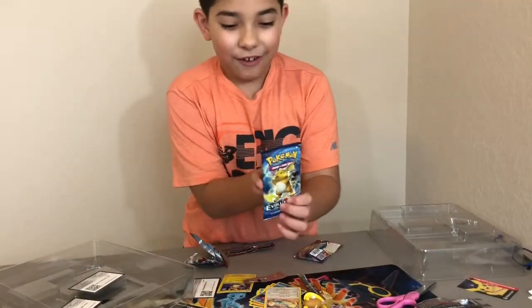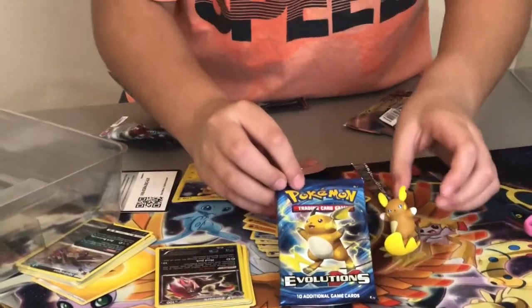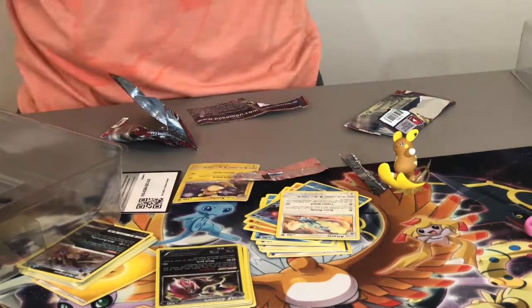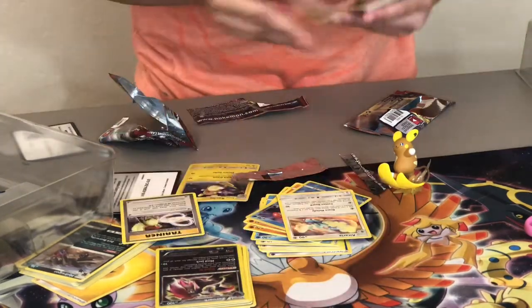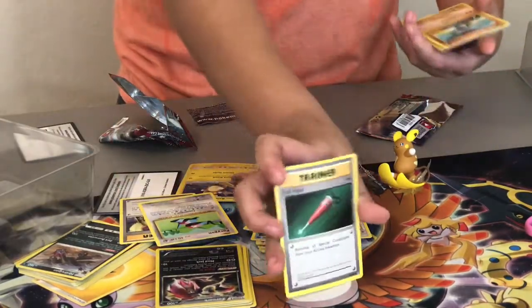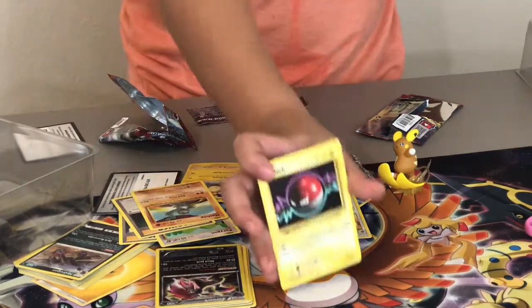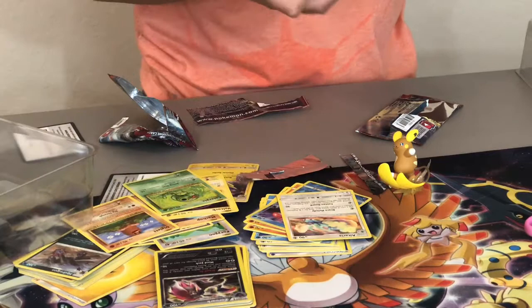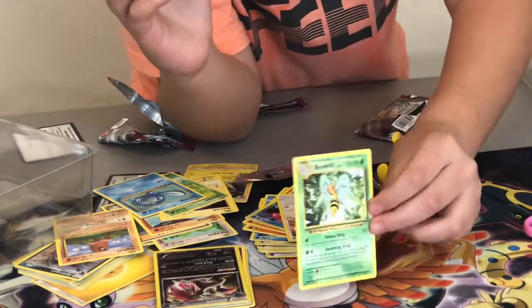There's one pack left. XY Evolutions has Raichu on it — let's see if we can get some more. It is a Raichu packet — that's normal Raichu, and this is Alolan Raichu. Let's do this. Pidgey, Spirit Link, Porygon, Heal, Chop, Voltorb, Jigglypuff, Caterpie, Porygon2, a Farfetch'd reverse rare — which is good — and a Gyarados regular rare.